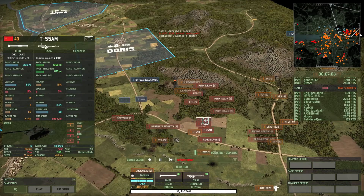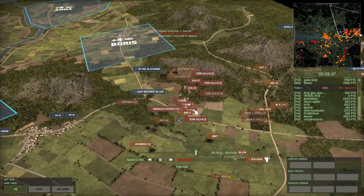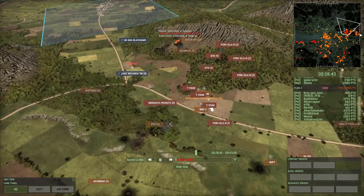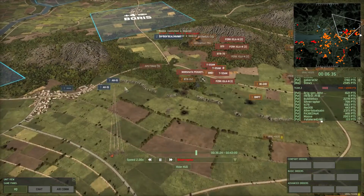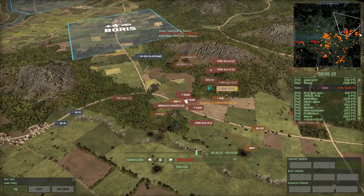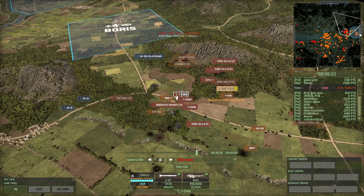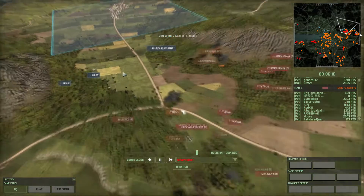They aren't the best tanks, I will be the first to admit — but they come in the Marine deck, and you're kind of limited on tanks in the Marine deck. So this was the best that I could sort of do. The enemy is doing a good counterpush with AH-1S Cobras. They're going to try to move in for my T-55 AMs, but if I can get my iglas in position, I'll try to shoot them down.